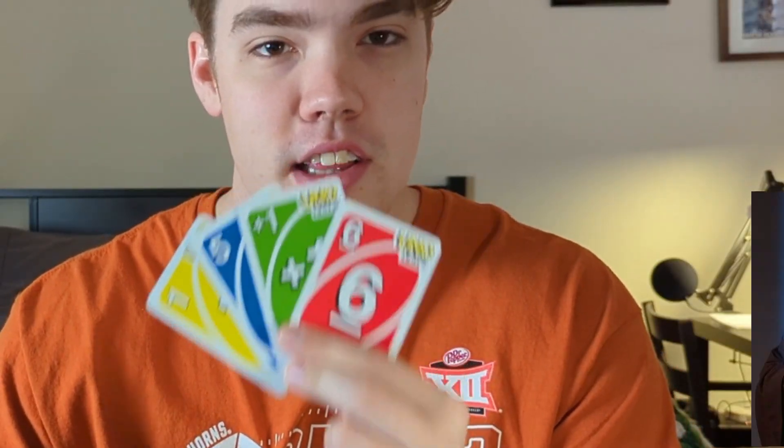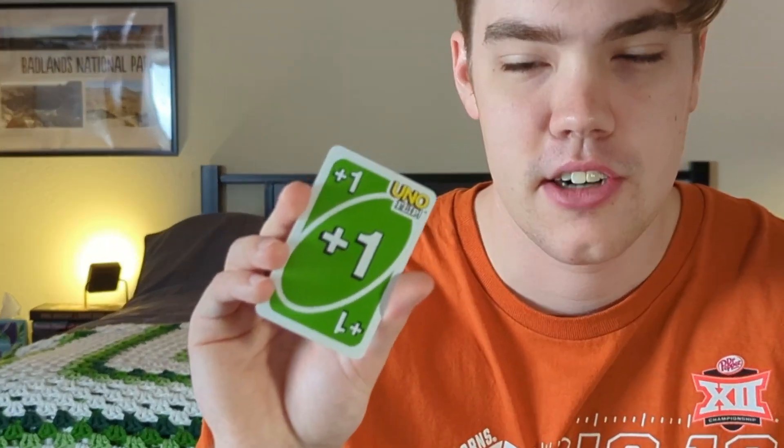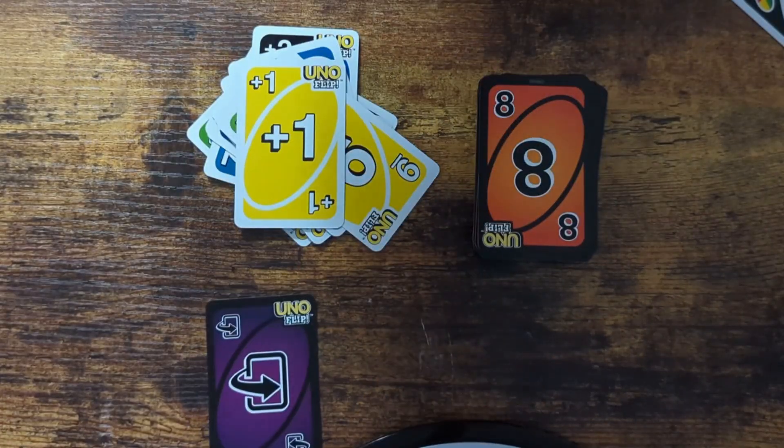On the front side, otherwise known as the Light Side, the colors are the exact same as normal Uno. But the biggest difference is that the action cards have much smaller punishments. Skip and Reverse are the same as usual, but the Wild Plus 4 is replaced with the Wild Plus 2, and the Draw 2 card is replaced with the Draw 1.